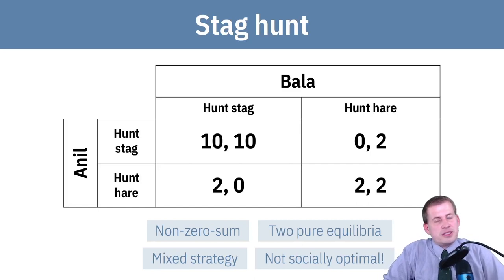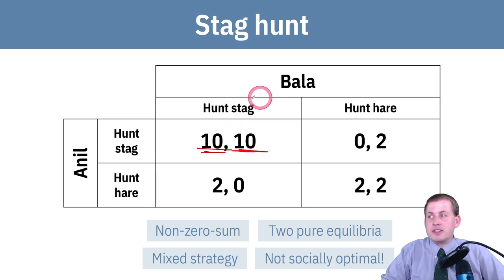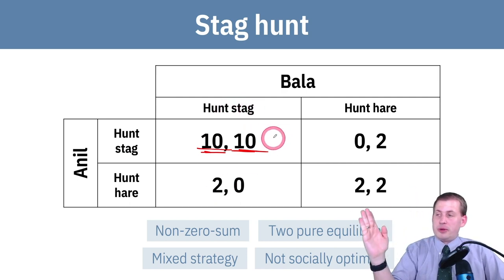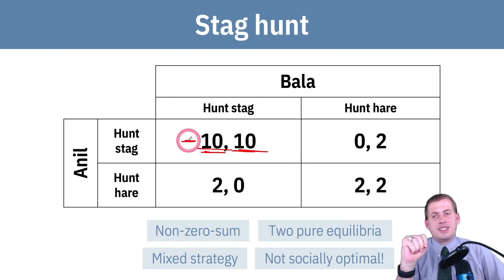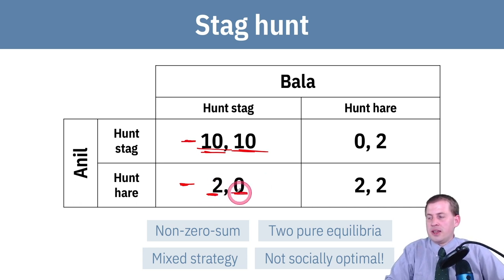The math behind it looks like this game theory matrix, where if Anil and Bala both decide to hunt stag — using specific types of insecticide or whatever the analog is — they both get 10 utils. That's a lot of benefit if they both cooperate. If Anil knows Bala is hunting stag, he could get 10 utils by also hunting stag, or get 2 utils if he defects and hunts hare. So the circle goes on hunting stag — if Anil knows Bala is going to hunt stag, Anil hunts stag because that's his best payoff.